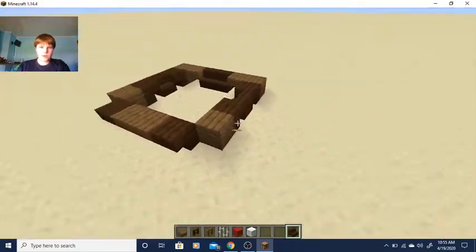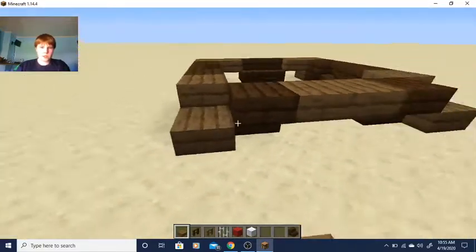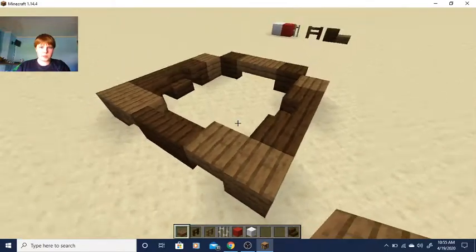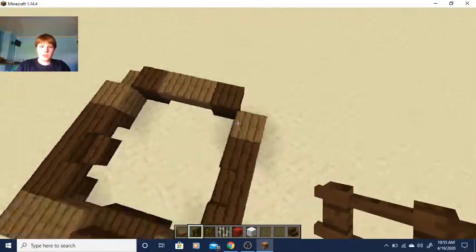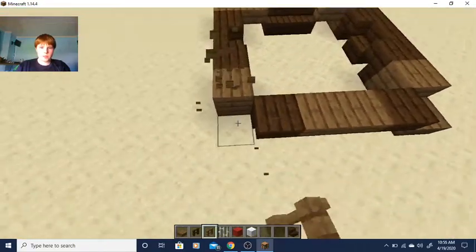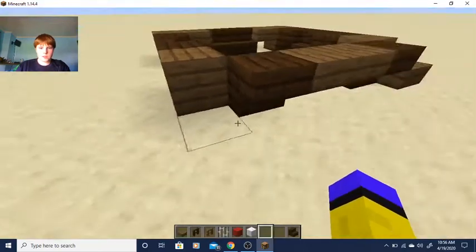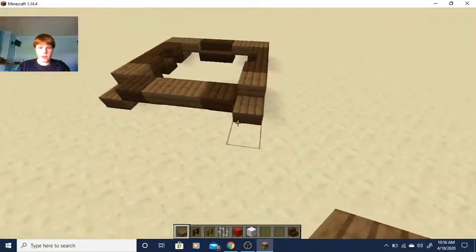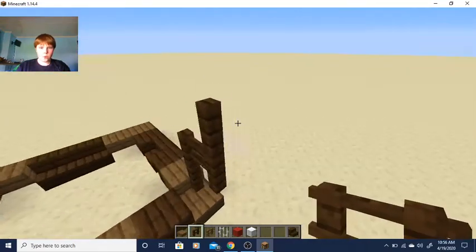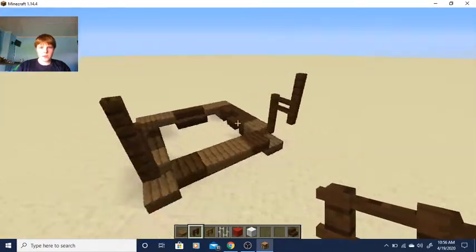The bottom part can be any design you want — I just made it this way because I felt it would be fun. Keeping the corners makes this easier. You put a little slab here in this area, then go up and forward, because if you just go straight up it's not going to look right — that's why you go forward a little bit.